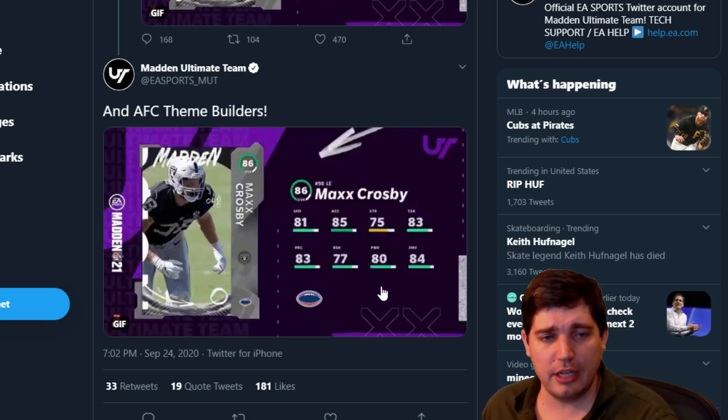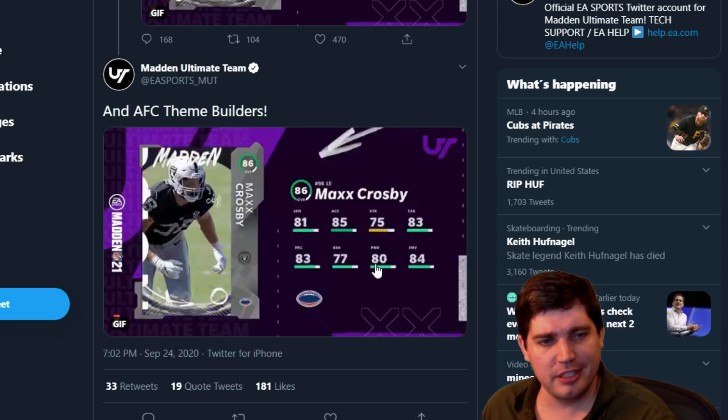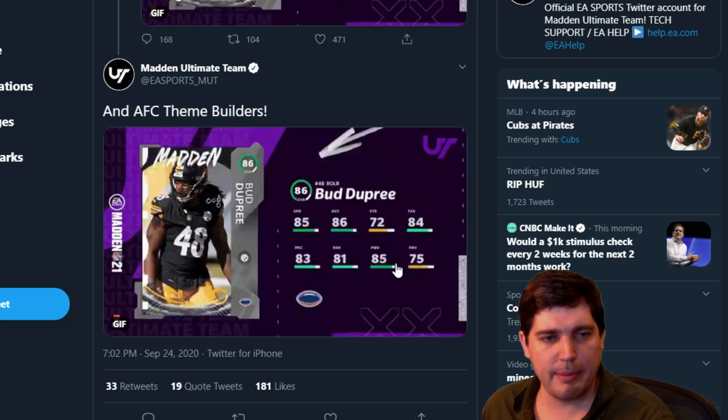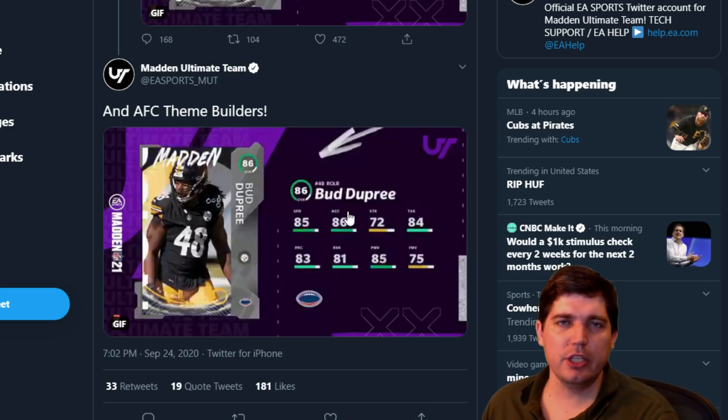Max Crosby — 81 speed at left end. Power and finesse move balanced. Block shed low. Not exactly the greatest. 81 speed — not that bad. Bud Dupree — 87 speed at outside linebacker. Only an 85 power move, 81 block shed. I think this Bud's for you.